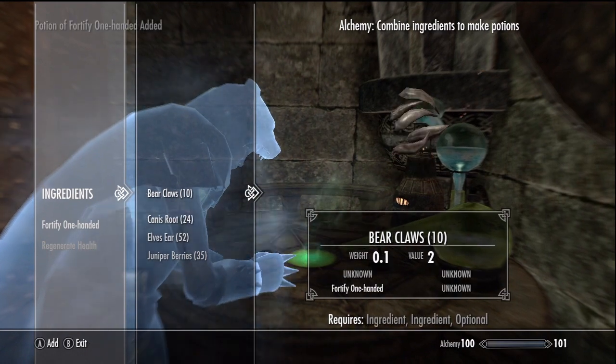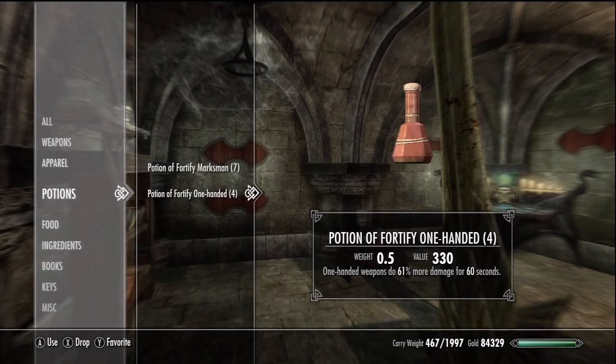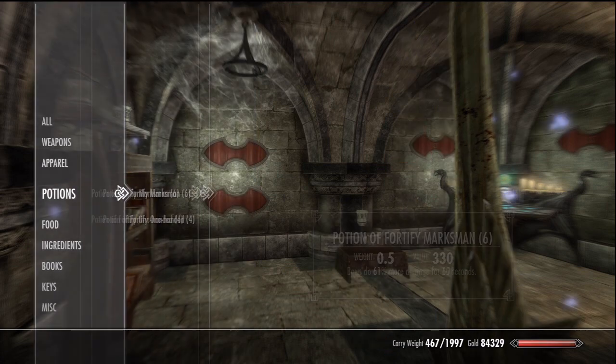Fortify One Hand and Fortify Marksman — the recipes for this are in the description. Fortify One Hand again works on all weapons except daggers. Robbed. Fortify Marksman is only supposed to affect archery but applies to every weapon type in the game, including daggers for once.